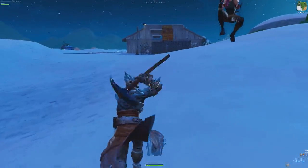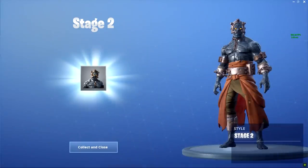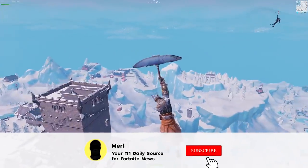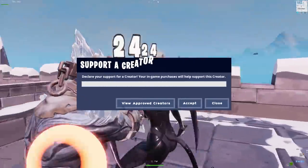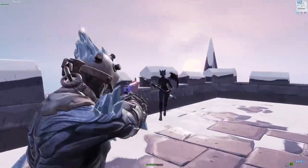Hey guys, Mel here and welcome back to another video. Today I'm going to be showing you how to unlock all four stages of the Fortnite Prisoner skin, going through them one by one, showing you every single location and how to unlock them really simply and quickly. If you guys enjoy, drop a like below and feel free to use code servers in the Fortnite item shop — the code resets every 14 days so keep it up to date.